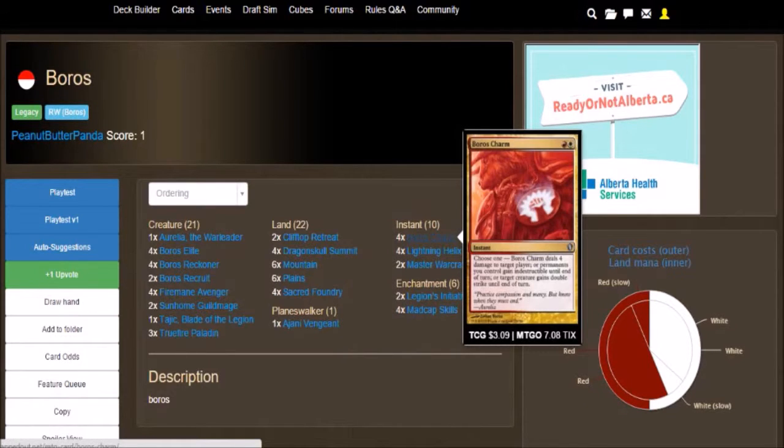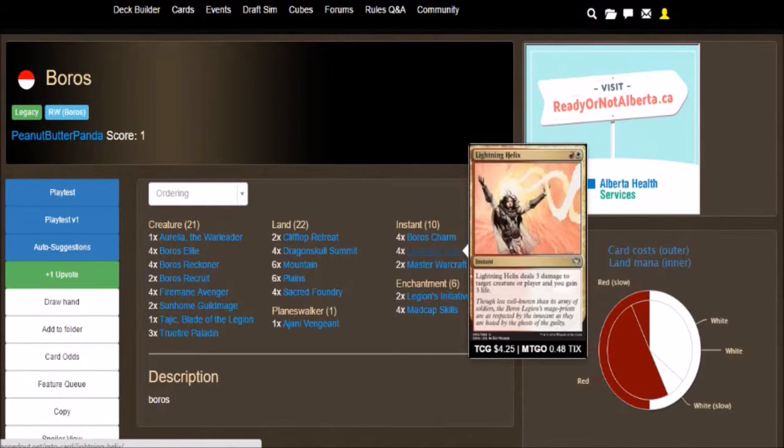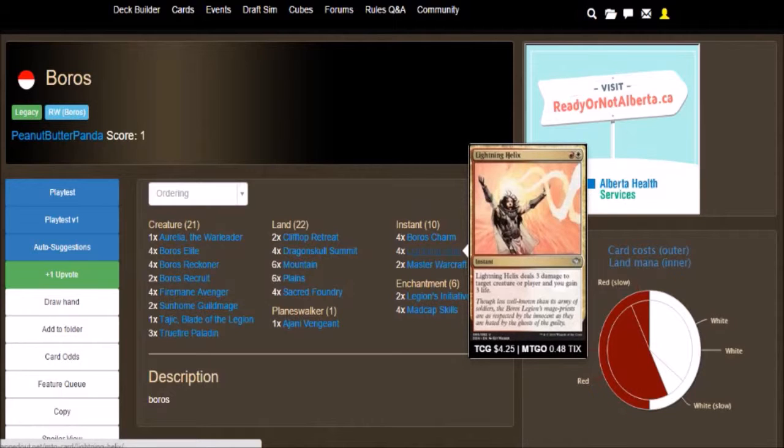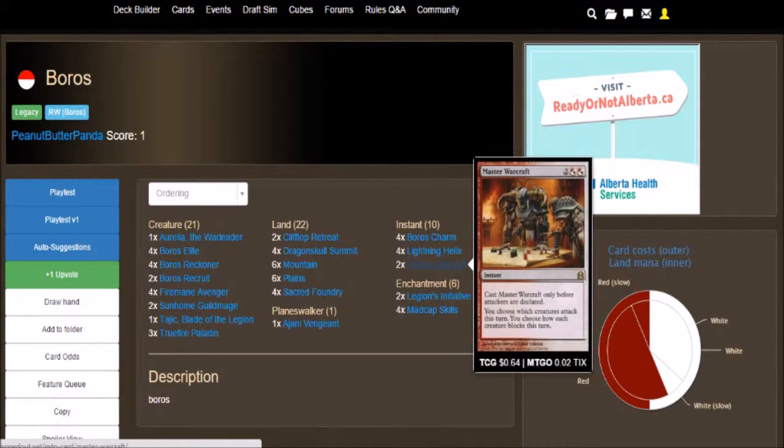Instants include 4 Boros Charm, which is probably the most expensive non-land card in this deck — one red, one white. Choose one: Boros Charm deals 4 damage to target player, or permanents you control gain indestructible until end of turn, or target creature gains double strike until end of turn. 4 Lightning Helix, which is a 2 cost — one red, one white — deals 3 damage to target creature or player and you gain 3 life. 2 Master Warcraft, which is a 4 cost — cast only before attackers are declared. You choose which creatures attack this turn and you choose how each creature blocks this turn, so it allows you to attack and block with whatever you feel like.